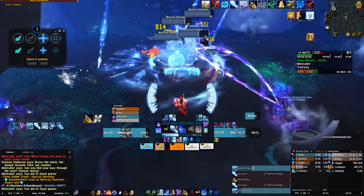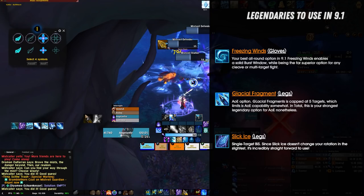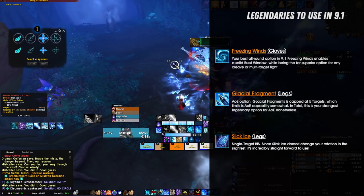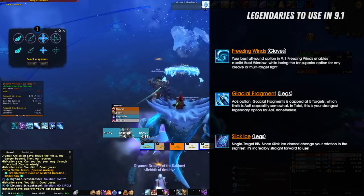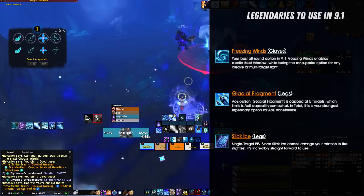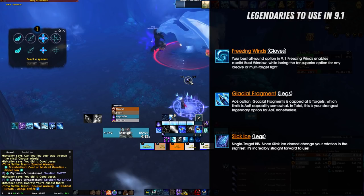Let's take a look at the legendary options you will be choosing in Patch 9.1. Freezing Winds is undoubtedly your best all-around option, as well as your superior choice for cleave fights. You can pick Glacial Fragments for AoE, or for cleave where you need to split damage across more than two targets, but that is rarely ever the case. Playing with Glacial Fragments comes at the cost of dealing no relevant single target damage, which is why this legendary is mostly your least plausible option in most situations. For pure single target, Slick Ice performs better than Freezing Winds, and you'll definitely want to craft it for boss fights which are pure single target, such as Guardians of the First Ones or the Tarragrue. Stick to these three legendaries and you'll have something available for any situation: single target, cleave, and AoE.